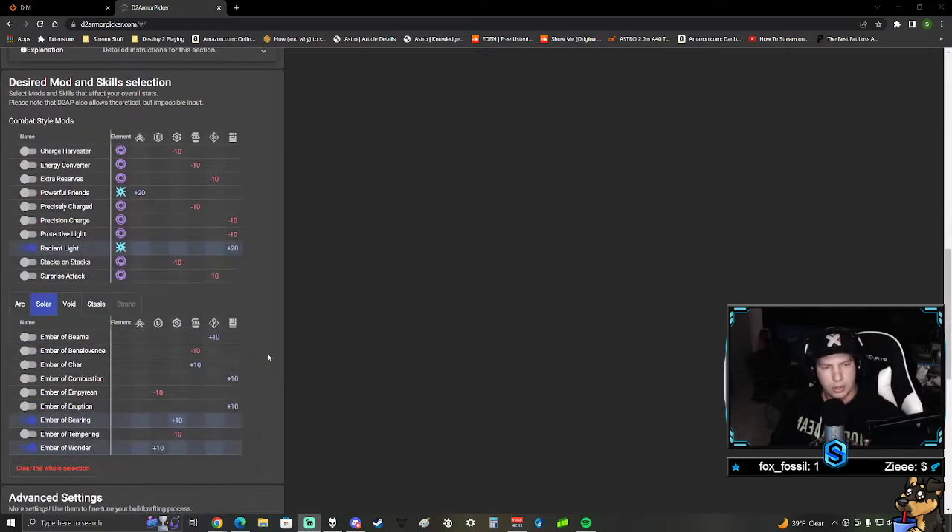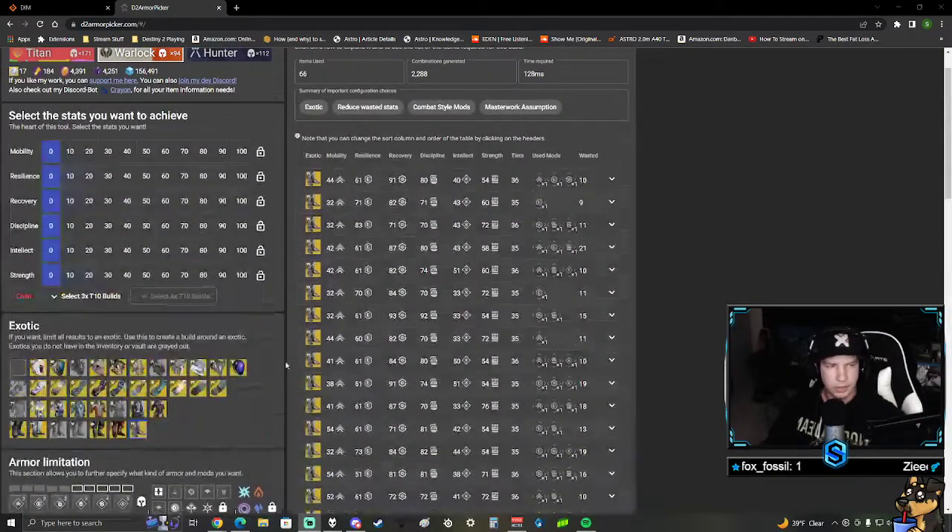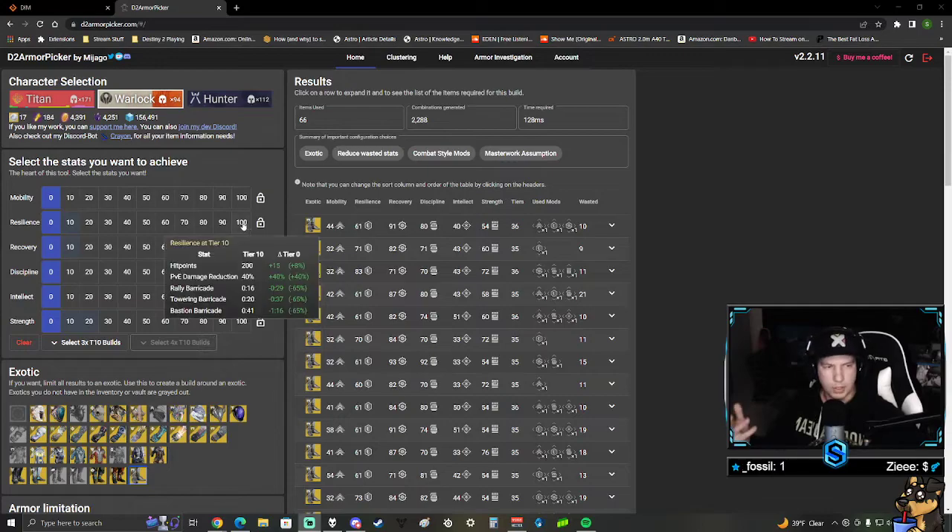I always make sure those two are checked and that everything is assumed to be masterworked. Ember of Searing and Ember of Wonder are going to be affecting my stats, so I make sure those are checked so the final numbers for my build are shown correctly. Same with Radiant Light - I usually add that in because I try to get Reactive Pulse and Radiant Light, which kind of bounce off each other. If you're a hunter you're almost always going to run Powerful Friends in PvE and PvP, because that plus-20 mobility - almost every hunter build runs some kind of mobility for your dodge since everything is based off the dodge. Since this is PvE I definitely want to mark it as 100 resilience.